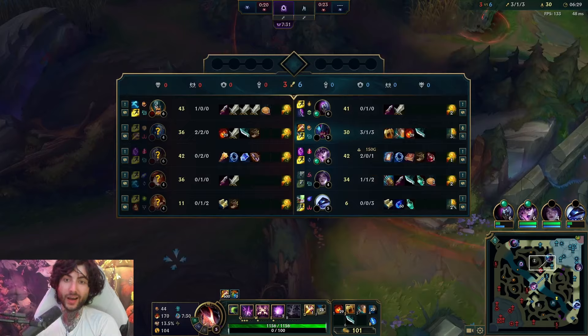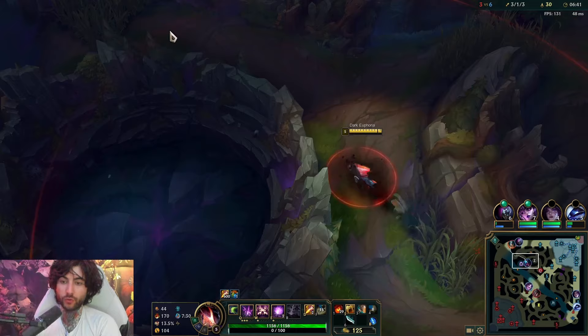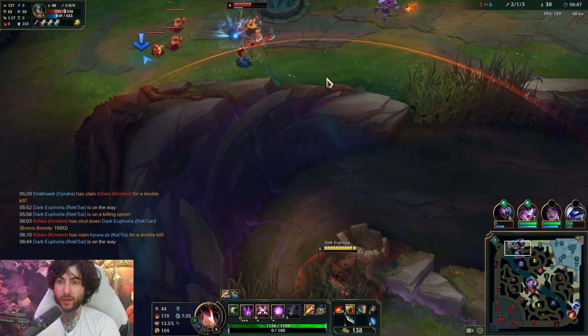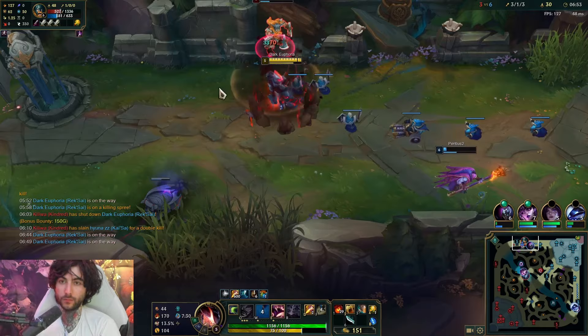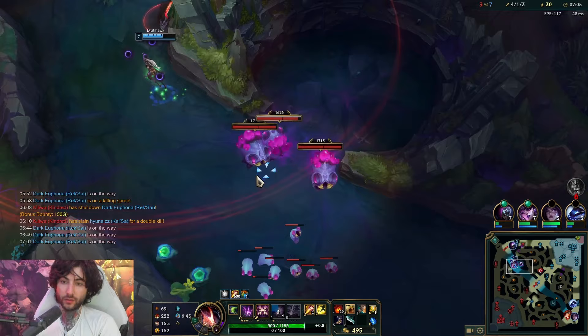We do play for Void Grubs. Void Grubs are OP after the buffs, and if you can get them without losing anything, that's extremely good. I think I can kill this guy. I'm going to send him back. From here I'm going to play for the Herald afterwards. I just want to one-shot one because I have two smite charges while they're running away.